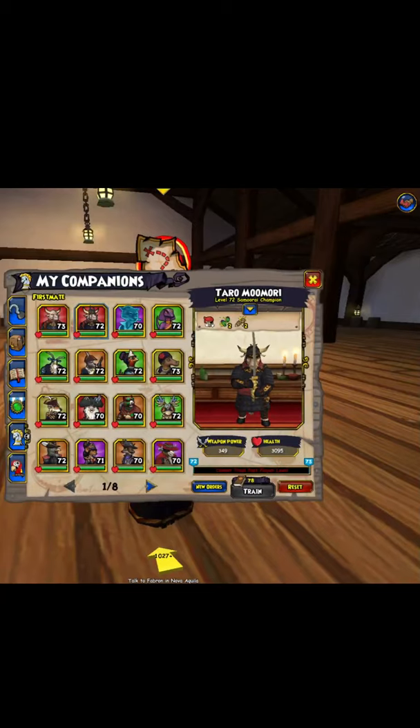Welcome to the companion guide series. We're looking at Tira Mumari, who you get from the mainline quest Shogun Wedding. Buccaneers get this companion for free, but other classes can pay for it in the crown shop.